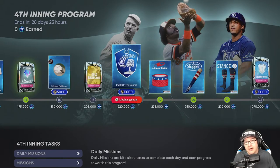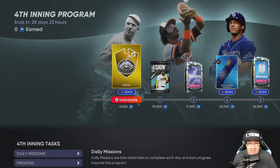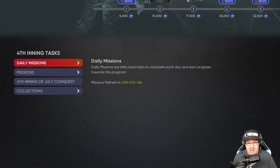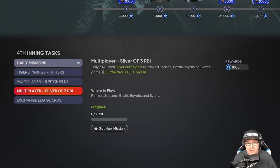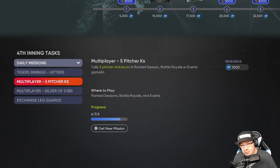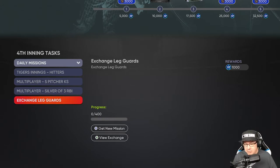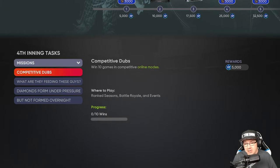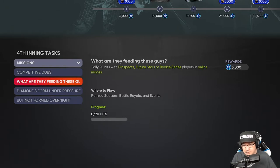For getting XP quickly: you get daily missions — usually four — that reset every 24 hours. They give you around 1,000-1,200 XP each, so that's about 4,000 XP every day. Most of these are easy if you play ranked seasons, Battle Royale, or events. You can also get XP from exchanging legend guard players and from inning tasks. As we go through the Fourth Inning, more inning tasks will probably be added.